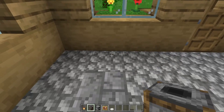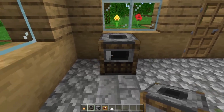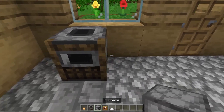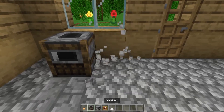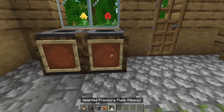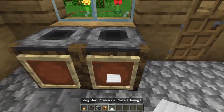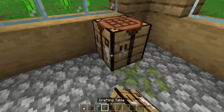Now for the stove, all you need is a smoker. Place your crafting table here as well.